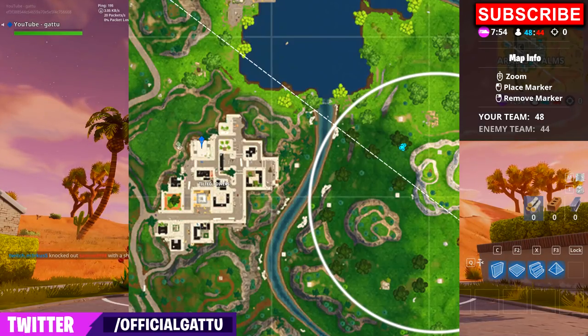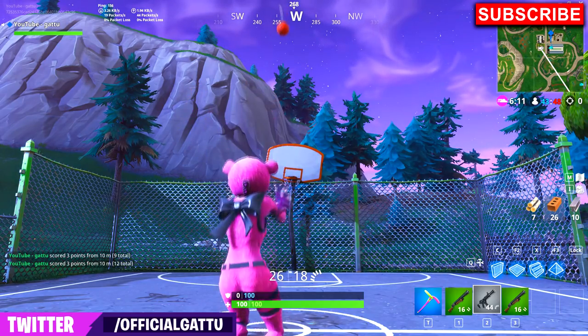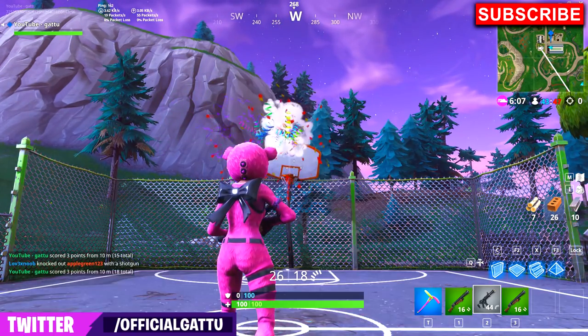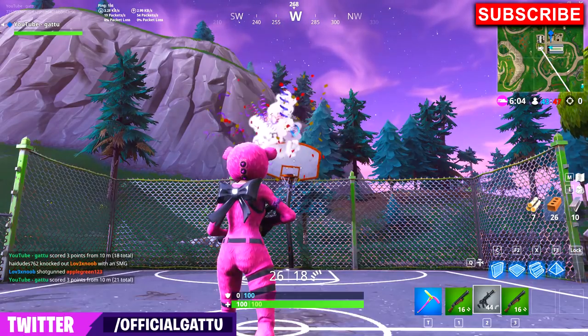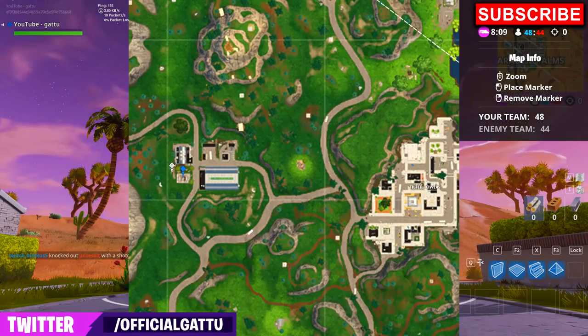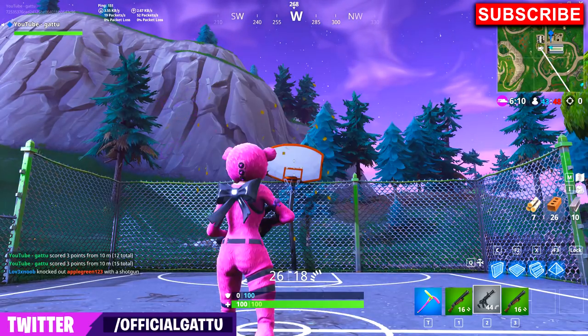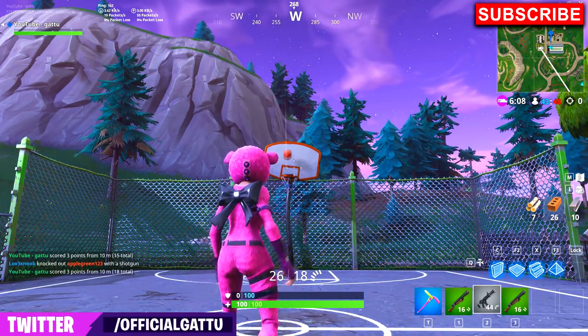The next basketball hoop can be found at the soccer field right next to Tilted Towers and Shifty Shafts. Not many people will come here, so it's a good choice — you can rotate from Tilted Towers to this place and complete the challenge really easily.